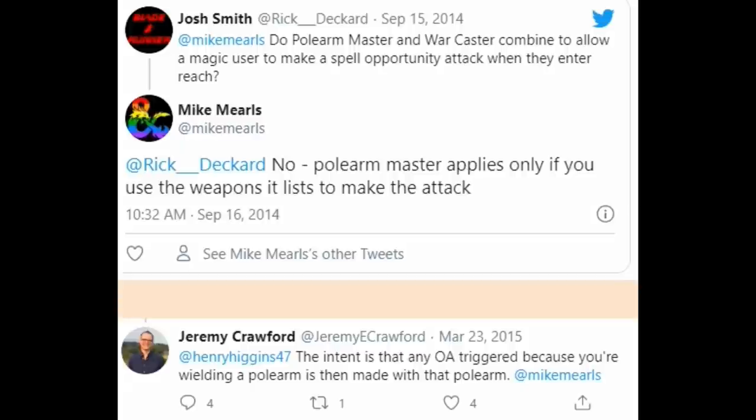Using this combo is perfectly legal within the rules because Polearm Master doesn't say you have to use the polearm to make that opportunity attack. However, that's not necessarily the intent of the designers. Mike Mearls once answered this question and said Polearm Master applies only if you use the weapon listed — but that isn't actually what the rules say. Jeremy Crawford answers more accurately: the intent is that any opportunity attack triggered because you're wielding a polearm is then made with that polearm. This hasn't been errata'd, so the rules don't support that intention, but that was the designers' intent, and if we're going to go against it we need a conversation with our dungeon master first.